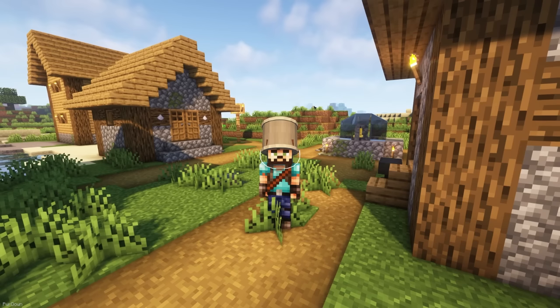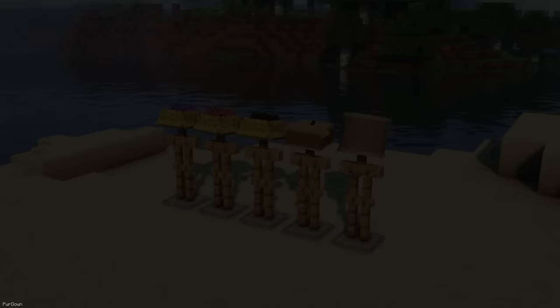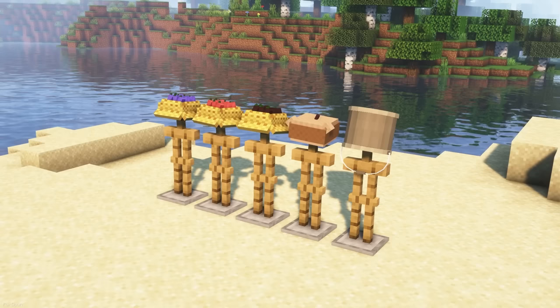Even though this pack says it's for Minecraft 1.16.5, it still works with the latest version. It adds 5 hats into the game, which can be obtained by renaming a Carved Pumpkin and equipping them. It includes the Bucket, Strawberry, Blueberry, Blackberry and Bear Hats.